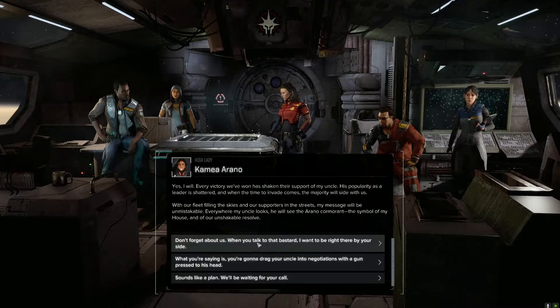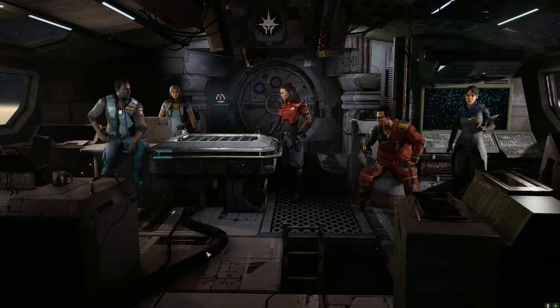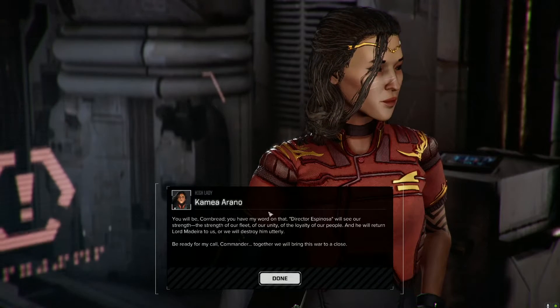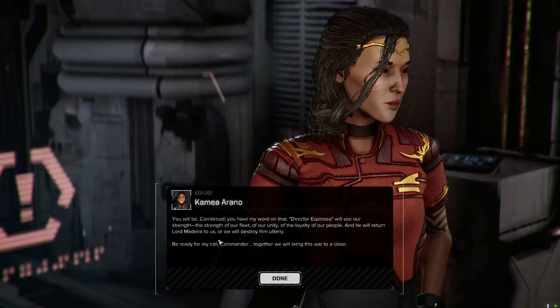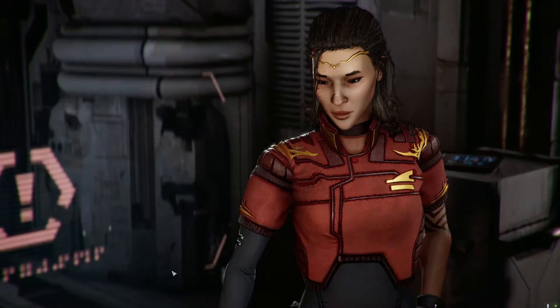I want to be right there by her side. I will negotiate for his release, but first I must rally the Founding Houses. When I travel to Cora Madeira, I will be with all of our allies and their armies at my back. I want the Throne World's skies crowded with our dropships. Director Espinosa will see our strength - the strength of our fleet, our unity, the loyalty of our people. He will return Lord Madeira to us, or I will destroy him utterly.